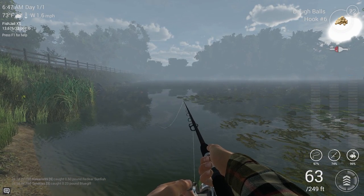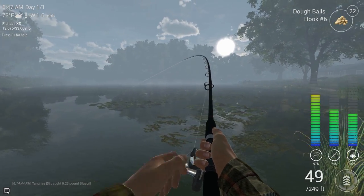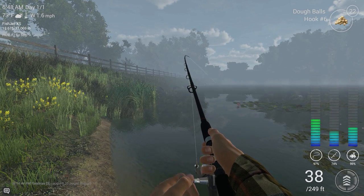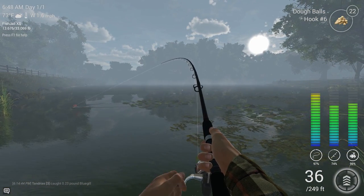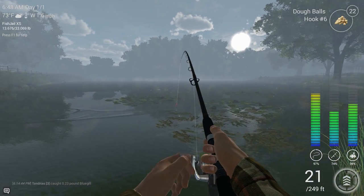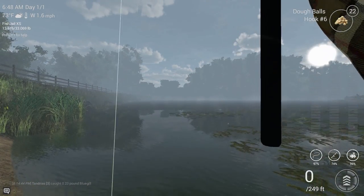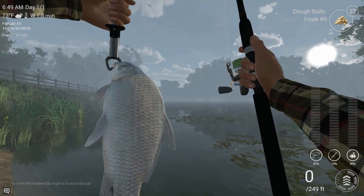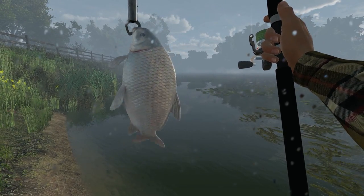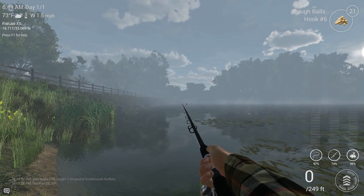Finally looks like we got something tugging at our bait, and it took it under. After all those crappies and bluegill, it's good to finally catch a smallmouth buffalo. She got some fight in her — go ahead and bring her in, get it through these weeds. Check out the size of this one — another three-pounder. Not bad. Throw it on the stringer; could always use some extra money.